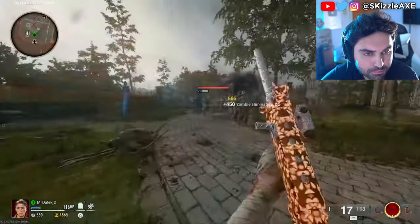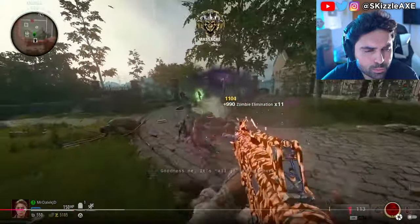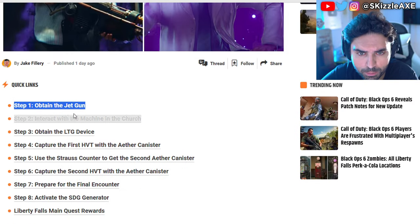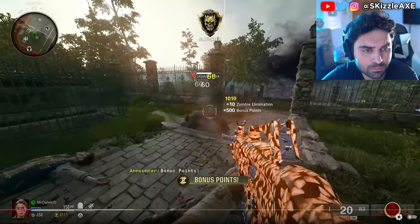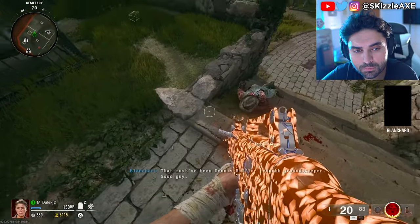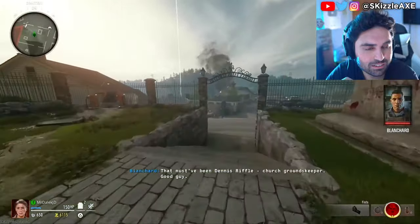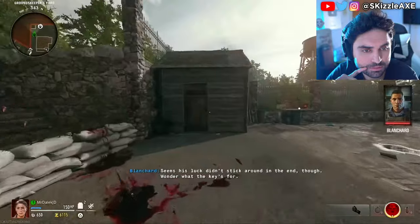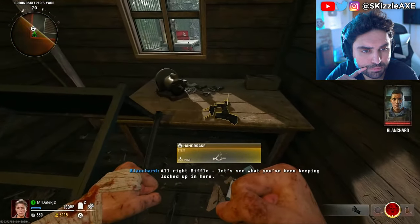The second Jet Gun piece requires you to make your way to the cemetery and take down a very specific zombie. You're looking for a groundskeeper, which looks very different to all other zombies and will be marked and named. When taken down it will drop a tool shed key — a gold item on the ground. Pick that up and then make your way to Hill Street, just to the right of the cemetery in the groundskeeper yard. Interact with the shed door and inside you'll find the handbrake part for the Jet Gun.